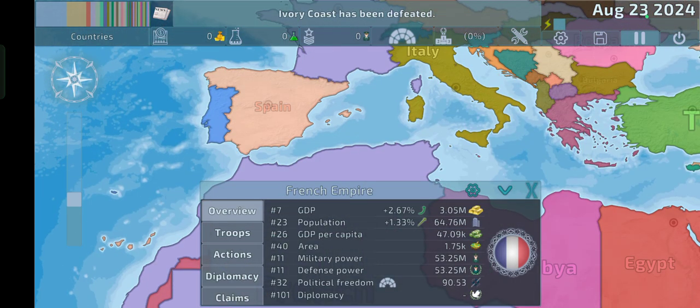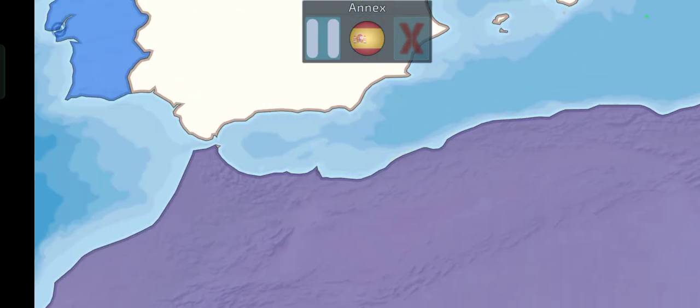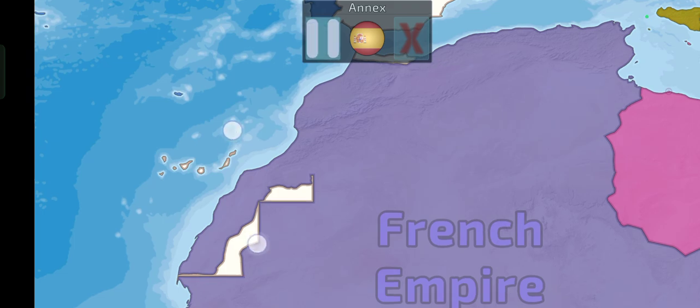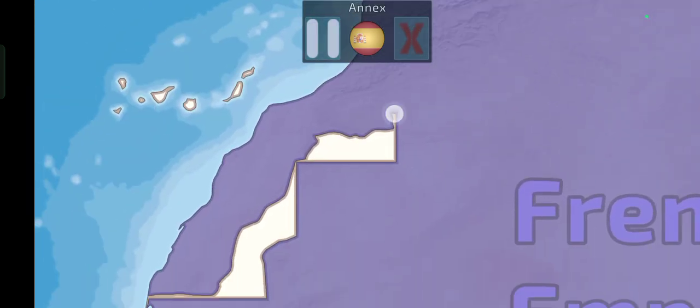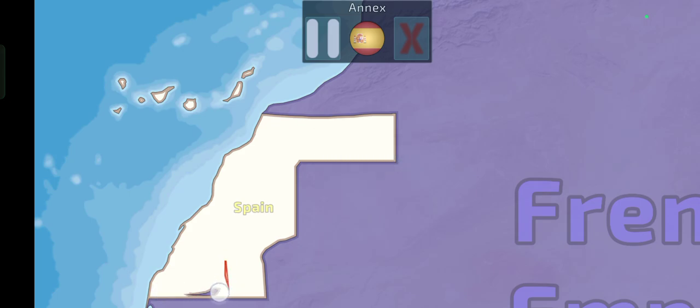So now let's just swap to Spain really quickly. Let's just give Spain the north of Morocco — I think it controlled that at the time. And also that massive part of Morocco, and another part of it. Oh yeah, also Western Sahara. So we'll just give it like that, up until the border. It's not an exact border match, but I think it's better than nothing.